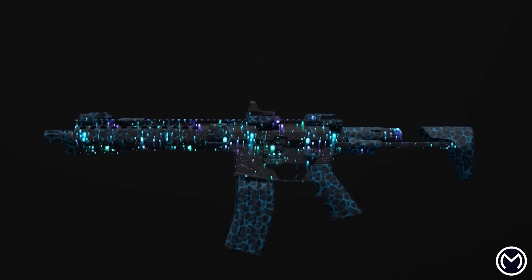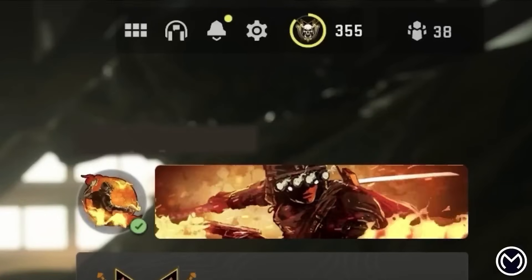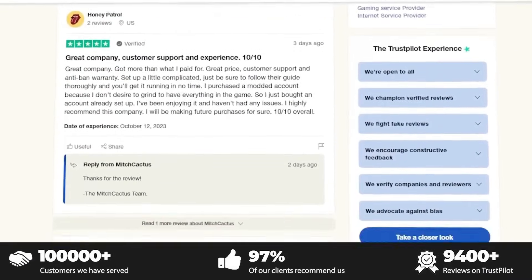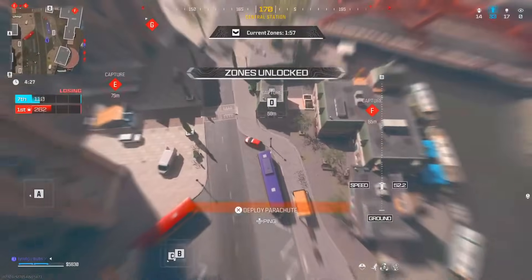If you guys are looking to get hard unlocks for the new Modern Warfare 3 mastery camos like Interstellar and Borealis, or play in bot lobbies where you can level up your guns and unlock camos very fast, or even instant delivery on your stuff, then check out Mitch Cactus — their links are down below. They have over 10,000 reviews on Trustpilot. Use code Bubs.